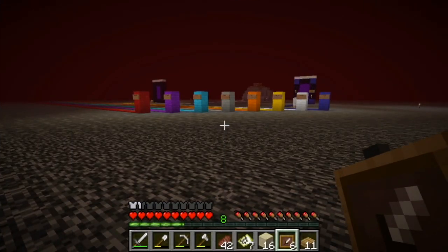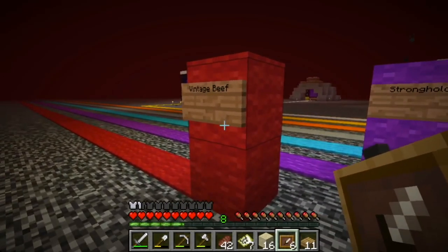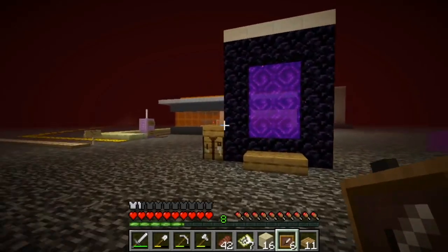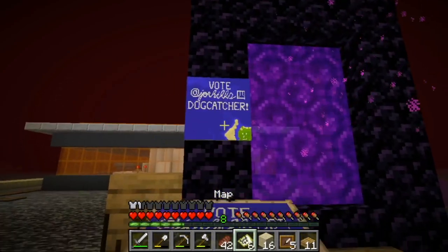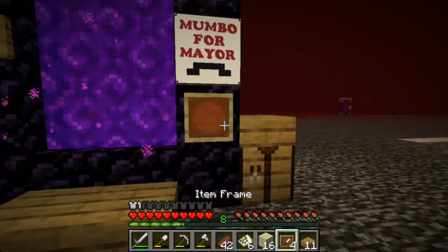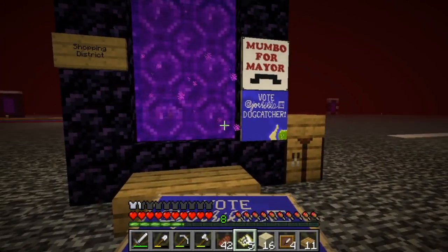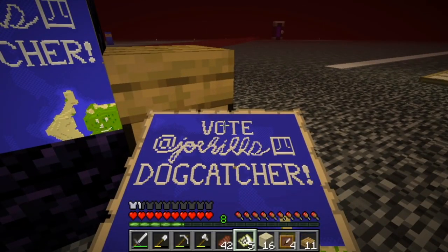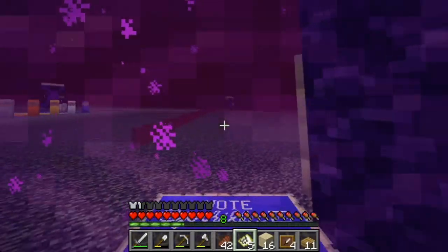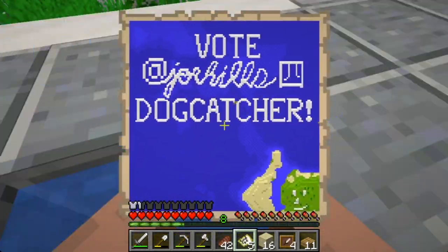Times they are a-changin' here on the Hermitcraft server. We got a whole new line of different transit lines in the nether here. But we have a new line of reasoning about what good government looks like, and I'm going to go ahead and hang that up here where everybody can see it. Vote Joe Hills for Dog Catcher. It's a real simple message. And this one's easier to read than that one. Who can read red on white? That's just terrible. It doesn't have this adorable-looking fellow pointing up at it either. That's an oversight.